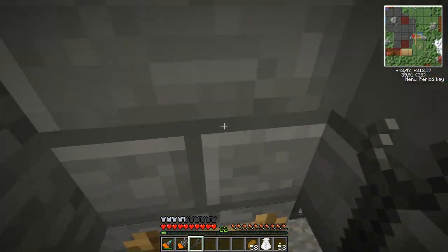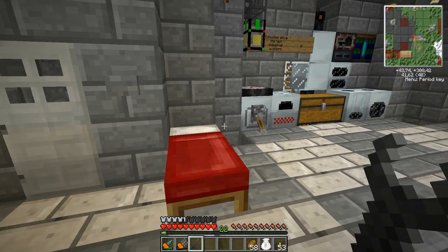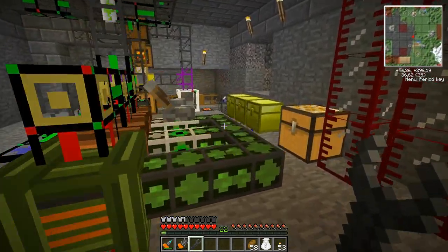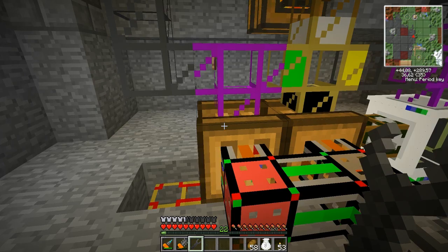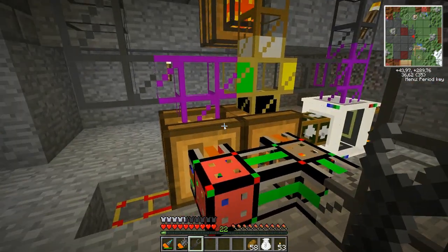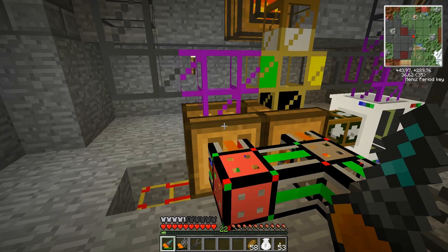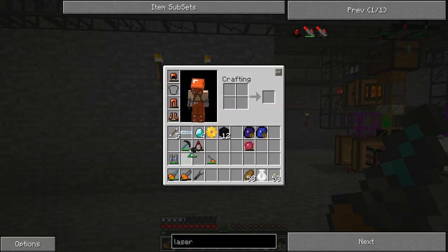I restructured my bottling system a bit, so I now have two fermenters running full-time and a bottler, so it will put in cans and pull out biomass cans. I went away from the beeswax cans because I ran out of beeswax, so I have a lot more of the tin. I got a comment on one of my previous episodes asking if there's a way to make ender pouches or something that will - when I put my tools like the chainsaw or even the jetpack - pull them out and drag them into one of the MFEs or MFSUs to charge.